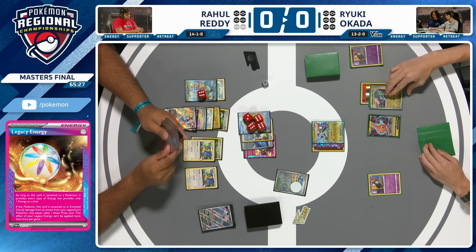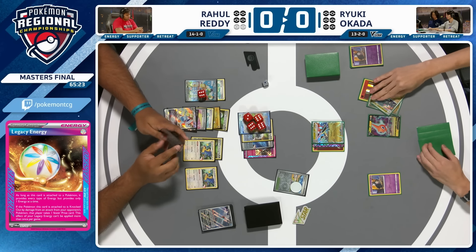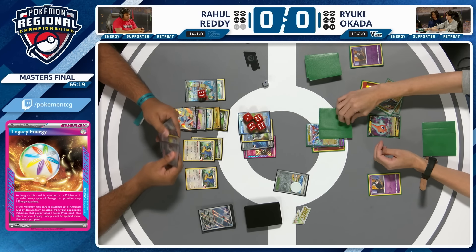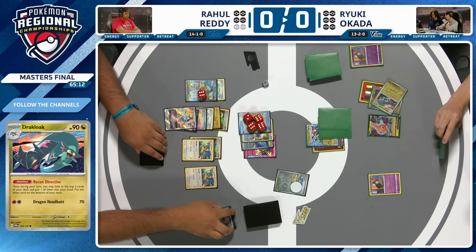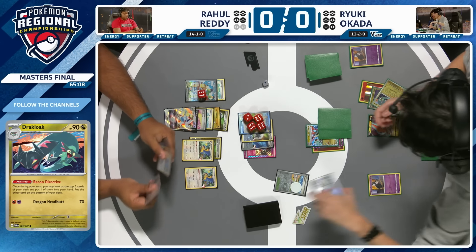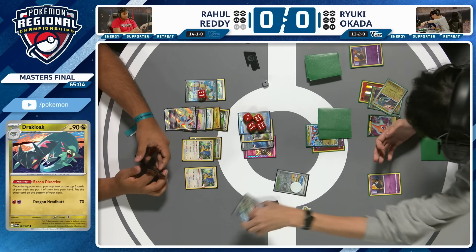We evolve into a Draklock, which has the Recon Directive ability — look at the top two cards of your deck, one goes to hand and one goes to the bottom. Stage 2s with built-in draw engines tend to be better; we see it with Gardevoir and Pidgeot. You don't mind playing a Stage 2 if you're drawing cards with it. Here it's a Stage 1, but you're fine on the way there — and when you get to that turn where you need to attack, you evolve into Dragapult and roll from there.